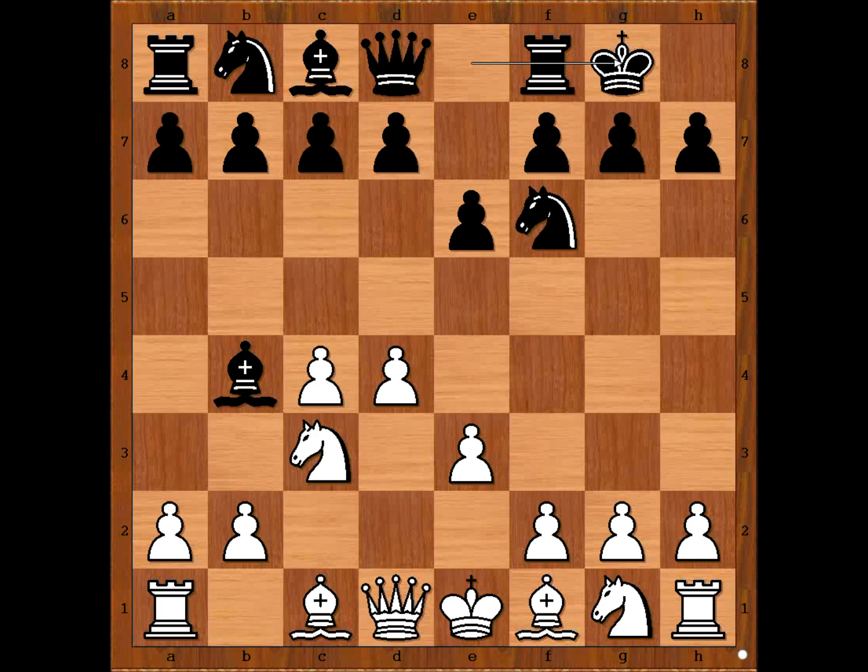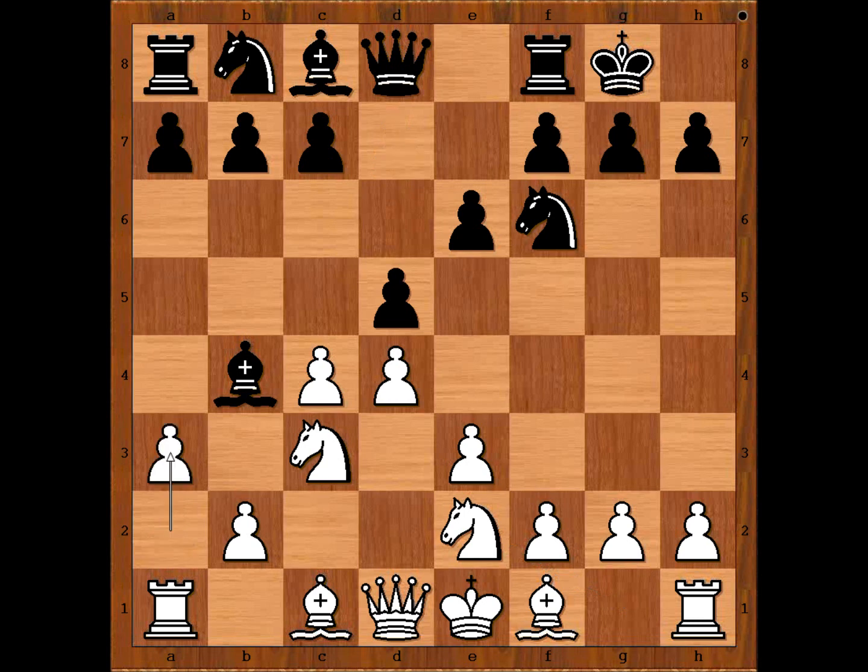Ryazantsev castled kingside. Nxe2, so if BxN, NxB. d5, a3 — black to move. Bd6 was played. Bxe7 is actually the most played move, but Bd6 was chosen. Now c5, attacking the bishop and gaining space on the board.